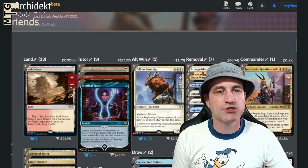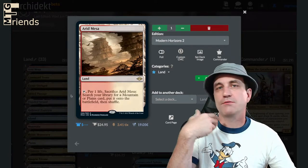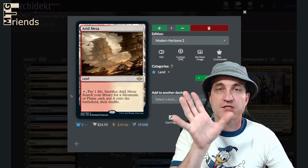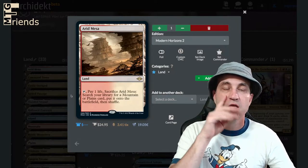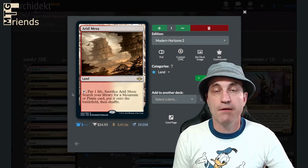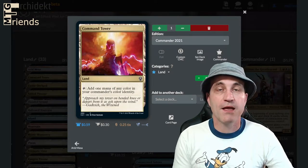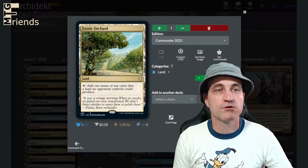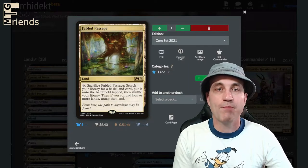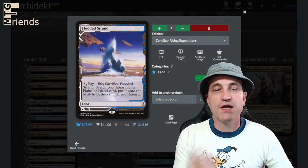Let's jump into land. We are not doing any of the original duals in here, but by all means swap out a few of these if you want to run the really expensive dual lands — the original gangster lands that have no downside to them. However, we are running some fetch lands. We got Arid Mesa, Command Tower of course since we're running three colors, Exotic Orchard so we can grab colors of our opponents, Fabled Passage so we can crack and go grab a basic we need, and Flooded Strand — another fetch.